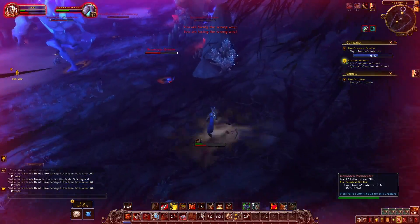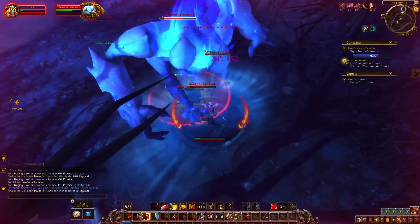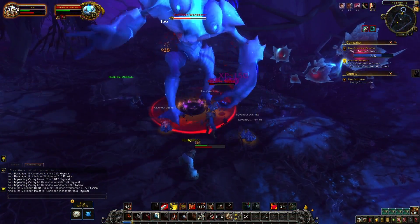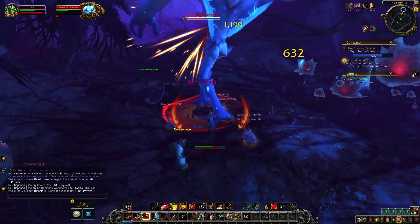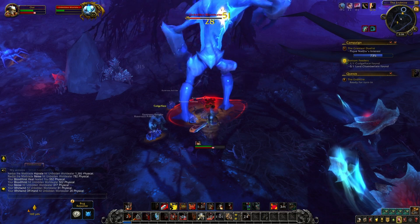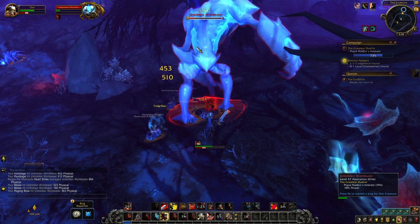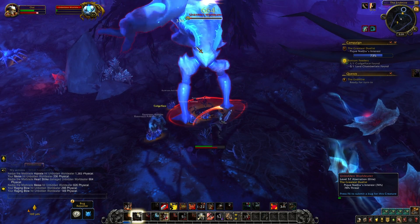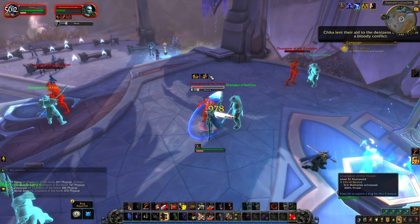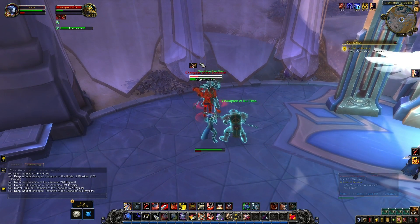Ignore Pain costs a ton of rage, so it will be a DPS loss to use, but that's quite fair — it gives smart warriors a way to spend rage defensively, in line with what many other classes can do. At level 51 on alpha it prevents about 20% of max HP as damage, costing 40 rage for Arms and 80 rage for Fury. Slam and Whirlwind being class-wide is kind of cool but also kind of awkward — it mostly only matters to Protection.